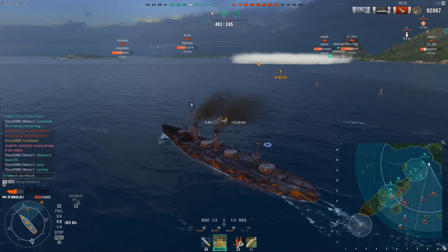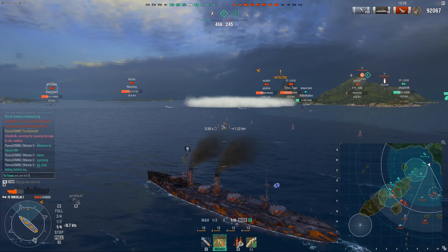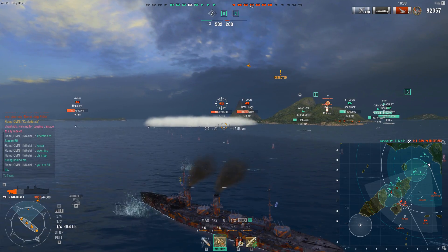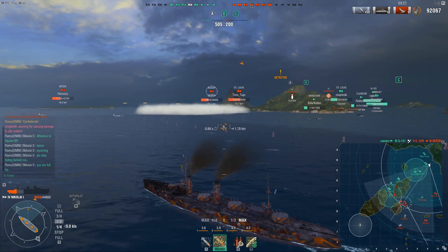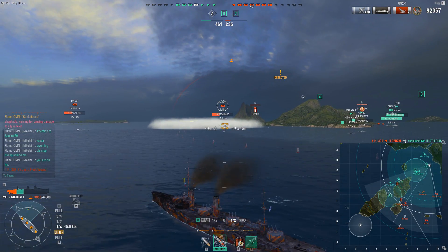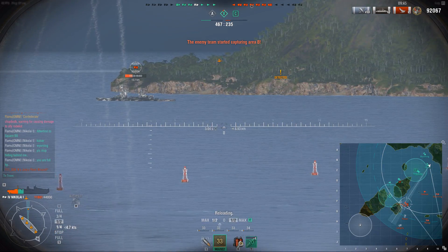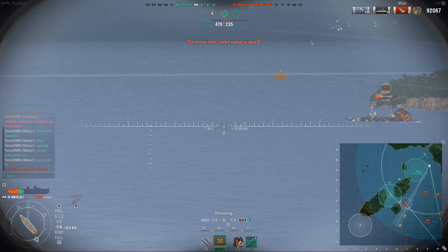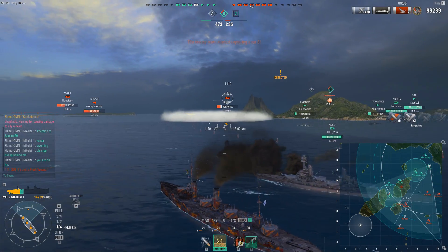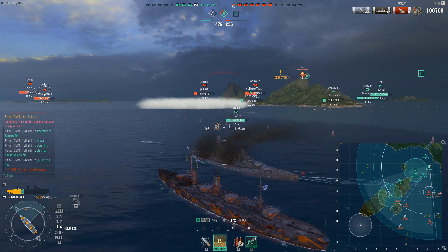You don't want to be the first guy in. Torpedo protection is quite weak — 16%, I think. And of course carriers are a massive threat, so you don't want to make it easy for carriers or destroyers to be launching torps at you. Keep playing at a distance. Second of all, the ship is not a brawler. It's slow, it's got very slow reload guns, and a terrible turret traverse. If we look at DPM, this ship has probably one of the lowest DPMs at Tier 4. The only ship with lower AP DPM is the Myogi. Wyoming, Kaiser — all of these have something like 190–200k AP DPM, whereas the Nikolai only has 170k.